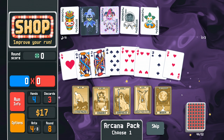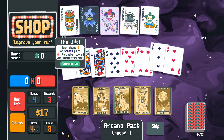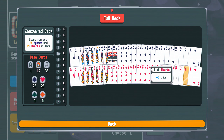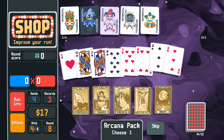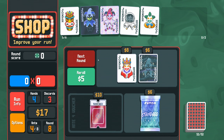No Spade or Heart opportunities here, though we can make the Threes into Fours and then there'll be fewer Threes and more Fours. The way the Idol works is it checks the deck for unique cards, and if there are more of one card, that card has a higher chance of showing up. So Four of Hearts is now mathematically the best card to get here.